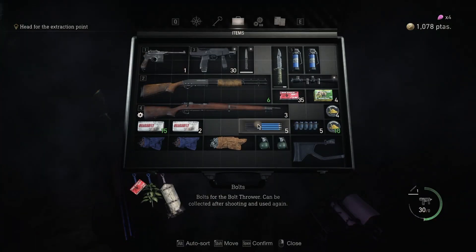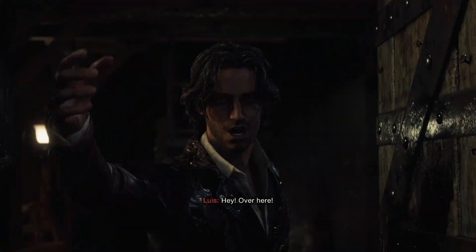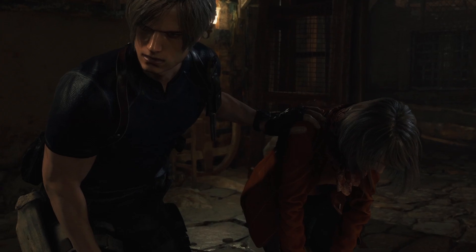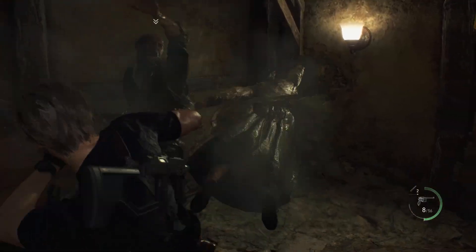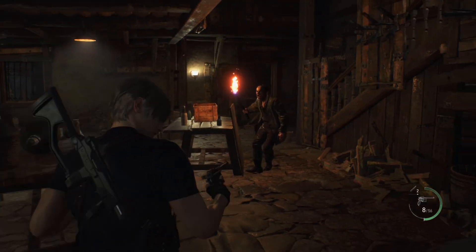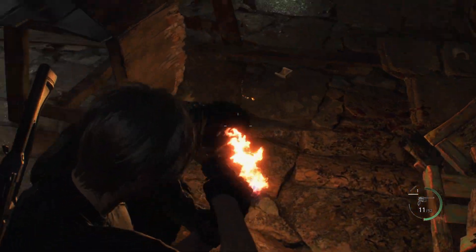If you're sure you're done with the village area, then it's time to move on. Cross the bridge and a cutscene will trigger. When you cross the bridge past the windmill, Leon and Ashley will take refuge inside a building with Luis. What follows is a long horde battle. Ashley is safely hidden and you don't need to worry about Luis either, so just focus on yourself. The top floor may be the safest place as it serves as a bottleneck, but staying on the first floor with Luis allows him to occasionally supply you with ammo.